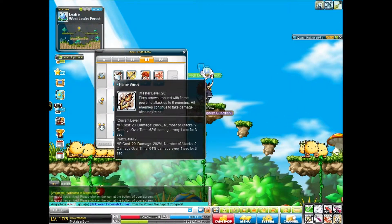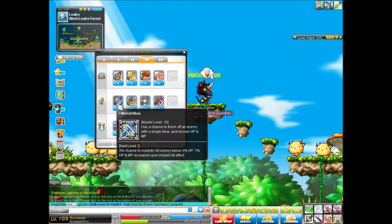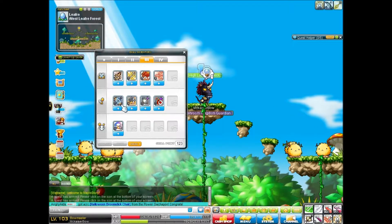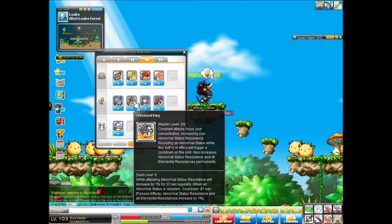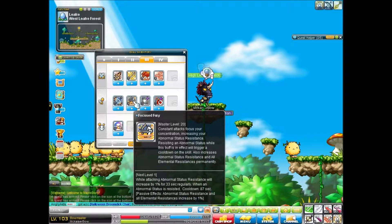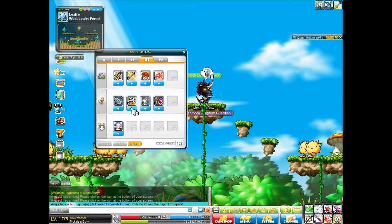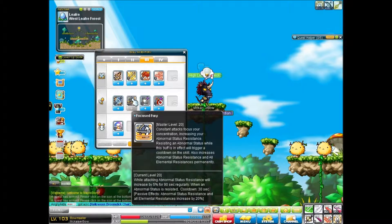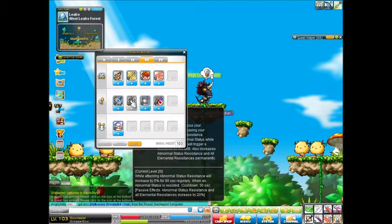Flame Surge. It seems like we don't need to max any of these for fourth job — let's take a quick peek. Third job, I would suggest this — it looks like a very good skill to use. Let's max that. Elemental resist by 20%, which is really nice.